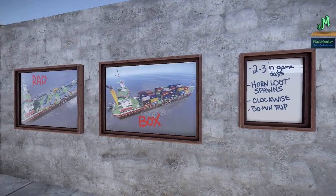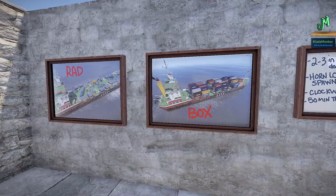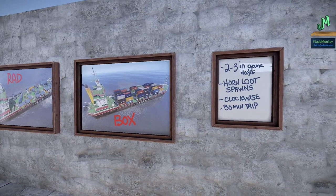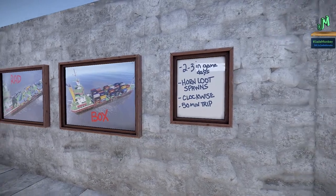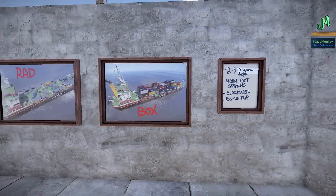This bad boy spawns on the map about every two to three in-game days. Every time the horn sounds, there will be loot spawns throughout the ship. There can be crates, mil crates, elite crates, and also hackable crates. So when you hear the horn, take a look. The longer you're on, you'll have more and more of those horns and you really have to start making loot decisions. It comes in clockwise and it lasts about 50 trips around the island itself.